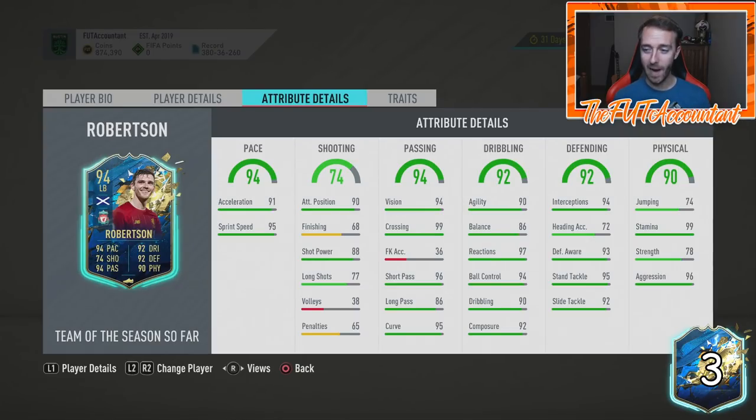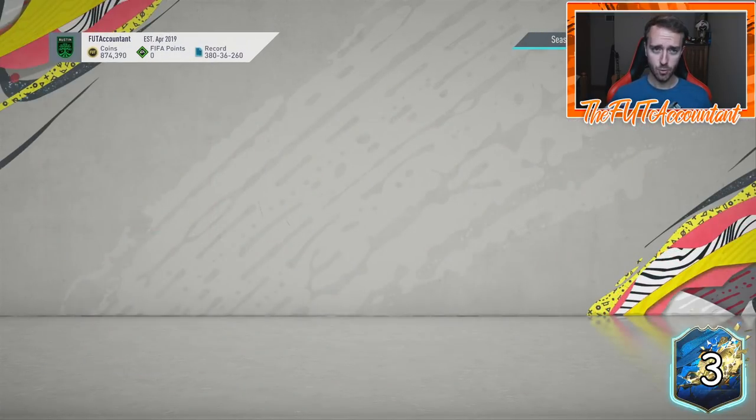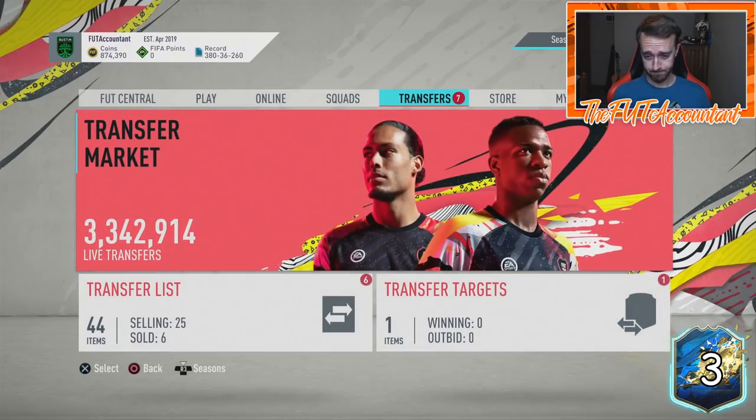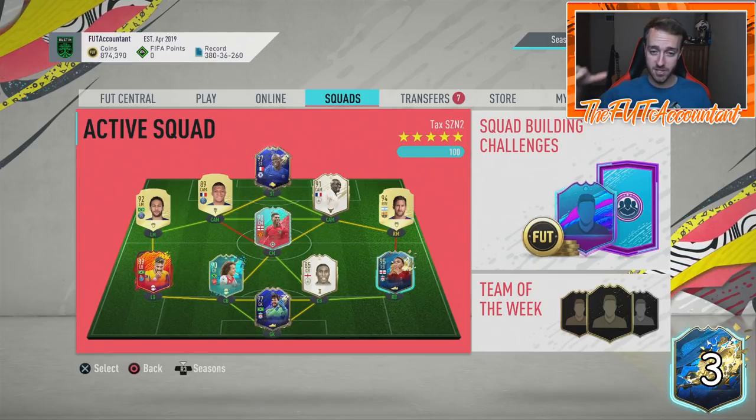300,000 coins flat for this type of left back in this game — with all 90-rated stats in the categories that matter for a left back. I know his strength is kind of low, but you can boost that. This is Robertson — one of the best left backs in the Premier League and in the game. It's crazy that some of these prices are getting this low. Just be ready: have your coins ready to buy, or get ready at rewards time to snatch those cards really fast.